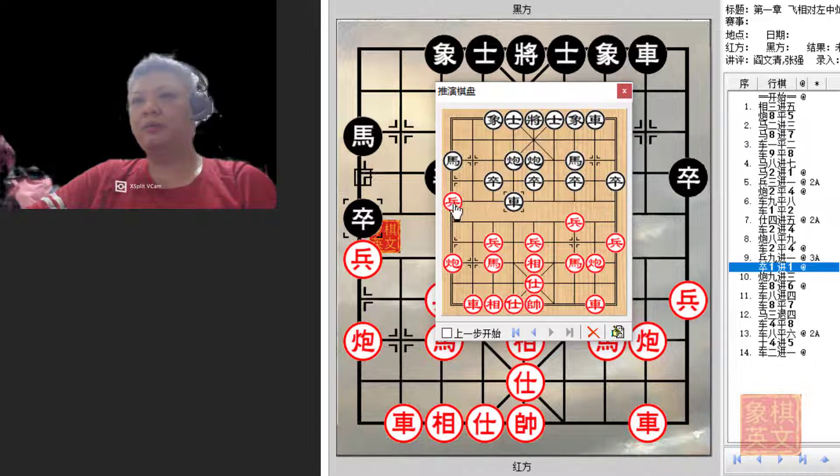If red continued with p9+1, black would continue with r4=1 to capture the pawn. This horse will now be given an open line for development, and if black were allowed to move the horse, he could move the cannon to attack the chariot. If black played c9+3 to capture the black pawn, his cannon rank would be weakened because the cannon would have moved and not be able to defend this important cannon rank. This would create holes in red's defense and give black opportunities to attack. The cannon at that position is basically functionless as it cannot move, restricted by the chariot.